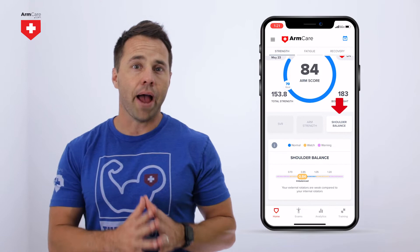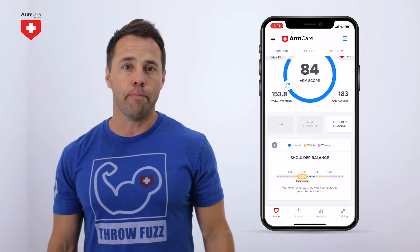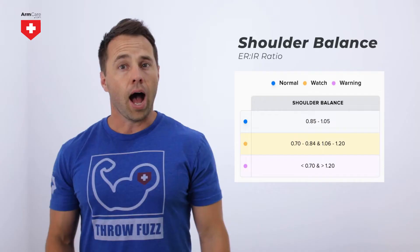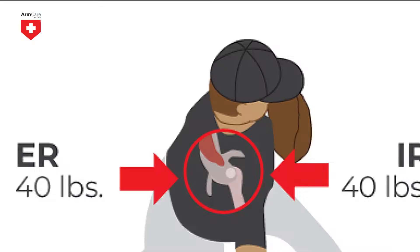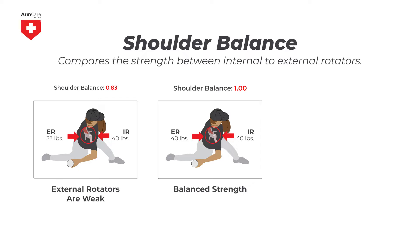The last strength metric is shoulder balance. Have you ever heard the phrase, your ability to accelerate your arm is limited by your ability to decelerate your arm? This is what the shoulder balance score is all about. Shoulder balance compares the strength of your accelerators, which are your internal rotators, to the strength of your decelerators, which are your external rotators. The optimal range for shoulder balance is between .85 and 1.05, with the ultimate goal being 1.0, which means your accelerators and decelerators are equal in strength.